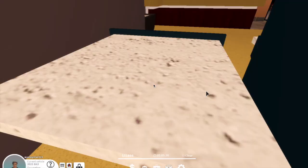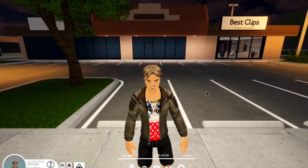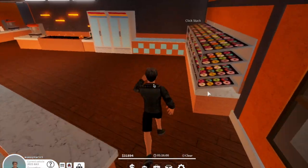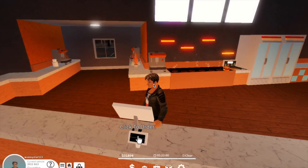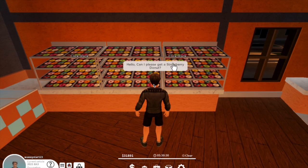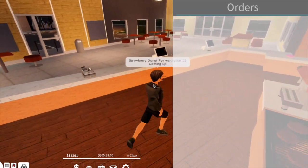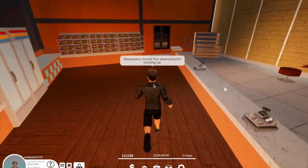The last place you can work is the donut shop. Go work there and make sure you advertise that the place is open if you're in a public server — that will help increase your profits since you receive $400 per order. Order something, go collect the donut, and as you can see I got paid $400. Make sure you advertise that KFC is open, Dunkin' Donuts is open, or Starbucks is open.